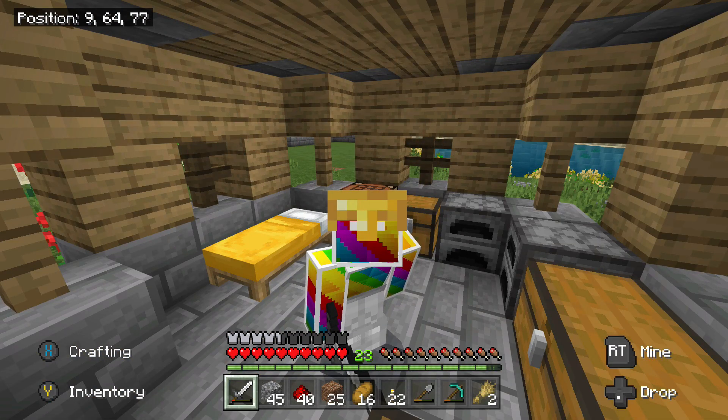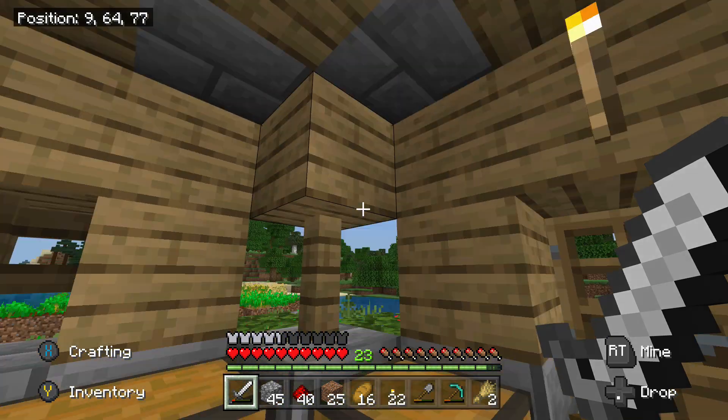Hello everybody, welcome back to the channel. My name is Zack. We are here on episode 8 of our Minecraft 1.16 guide, and in today's video we will be making an auto sugarcane farm. But before we get into that, I would like to ask you guys to wash your hands — it helps you out and helps others out as well.